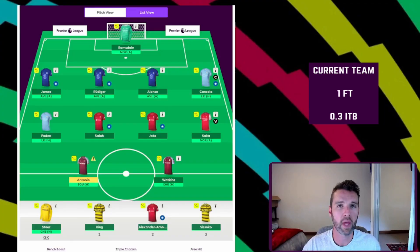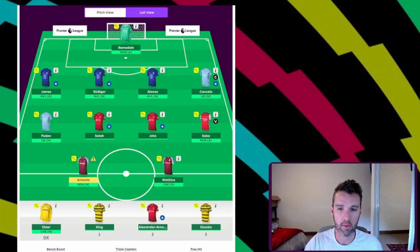Before we have a look at my potential free hit chip for Game Week 19, I just wanted to show you how my team is currently set up. Before the Leeds and Liverpool game, I was thinking about rolling a transfer — potentially if the Villa Chelsea game went ahead and Antonio was good to go, I could have even traded in Josh King for Antonio. But with the news that the Liverpool versus Leeds game has been postponed, I'm currently down to nine players starting in Game Week 19.